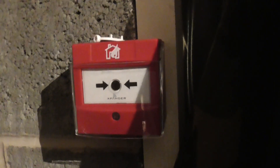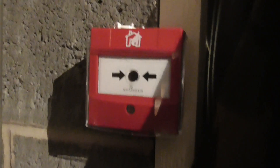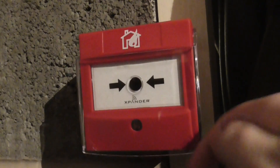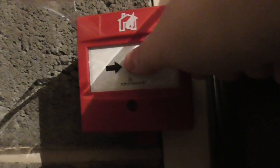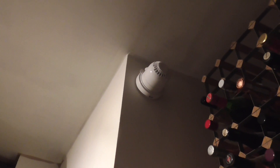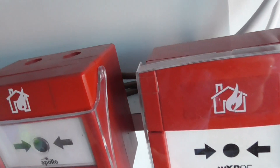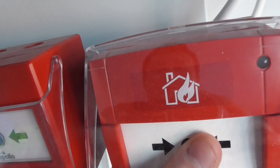We'll be testing all the call points. Starting with, we're going to test the expander intelligent call point. We're going to test that — we need a test key. So here we go, in three, two, one.